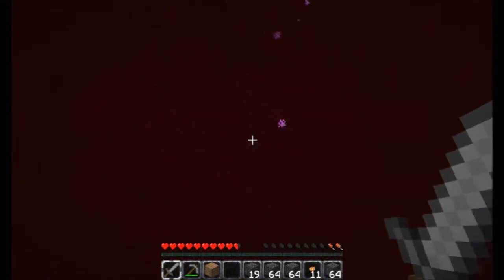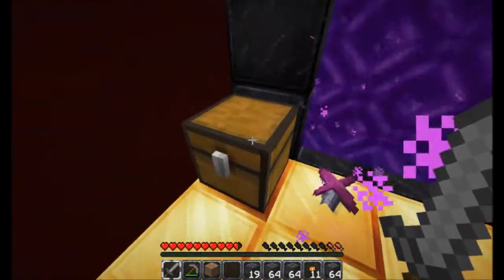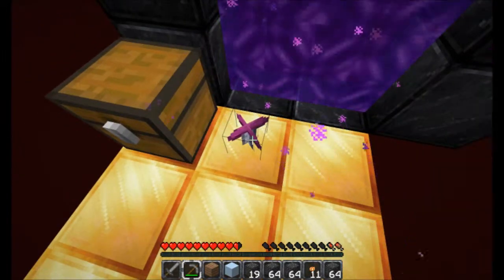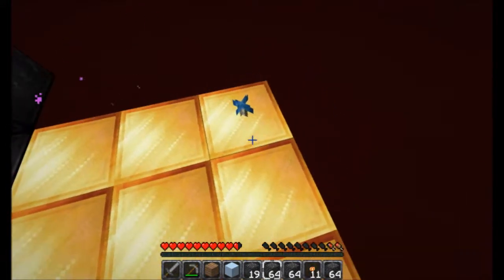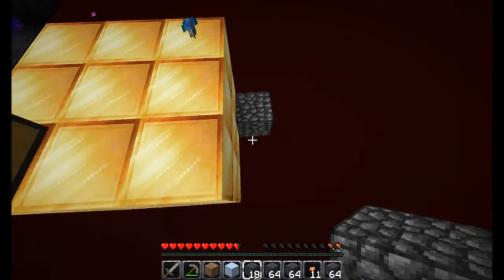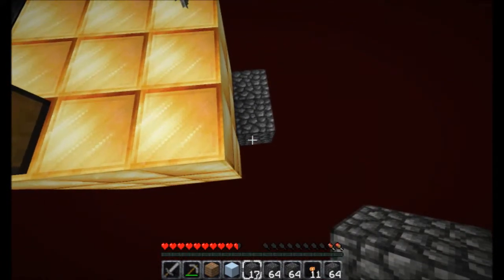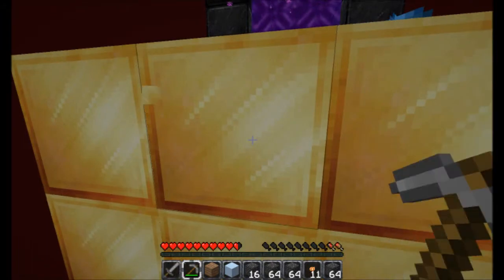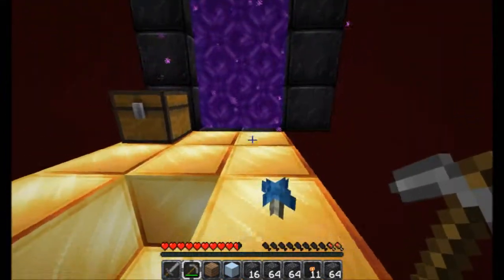Whoa, Nethery! Whoa. Gold blocks. Oh - ice, sugar cane, sapling. Nice. Did I get that? Yes. Come on, place it - place the block. There we go. Can I mine gold? Oh, this is glowstone. Okay, I didn't know what this was. Alright, I see.